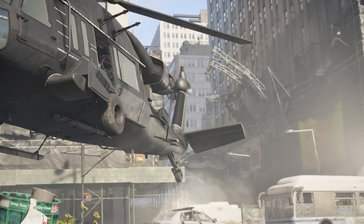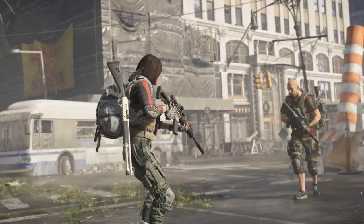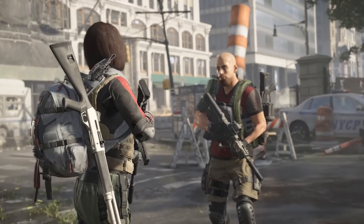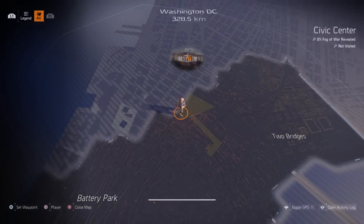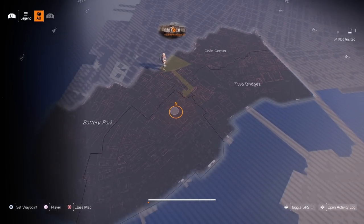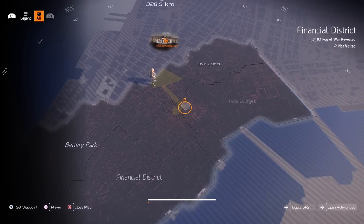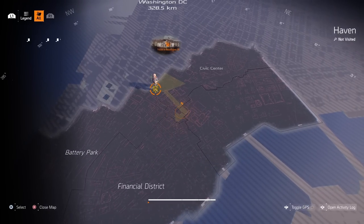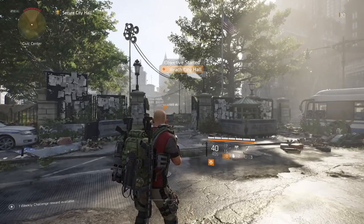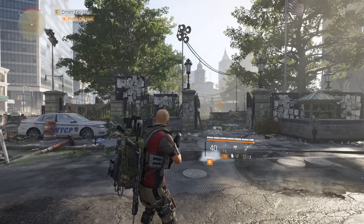If you do this solo, it's going to take you anywhere between three to five hours depending on how experienced you are with the Warlords of New York campaign. Your goal here is just to finish the campaign: follow the objectives, get to the main base, complete all four areas. You'll finish off at Liberty Island, and once you defeat Kestrel you finish the campaign — that's your goal. If you've got friends at level 40 with great builds to carry you through, it's going to make this process much quicker, around two hours.